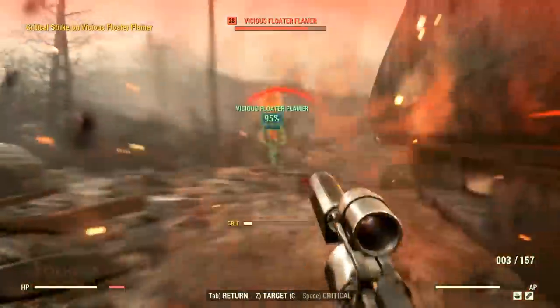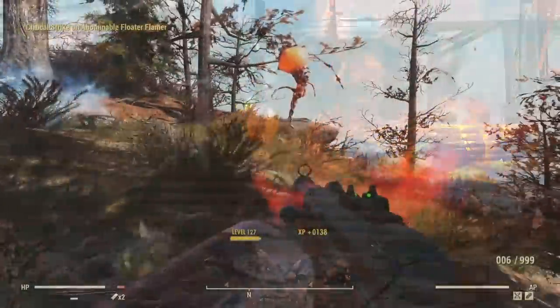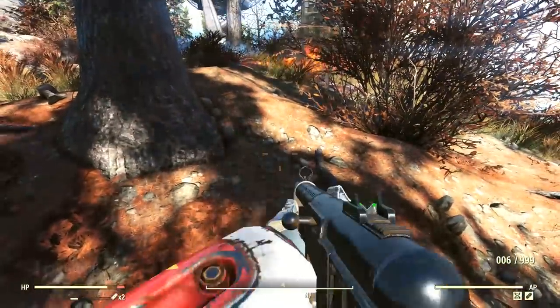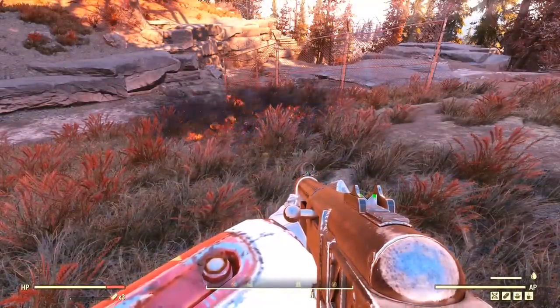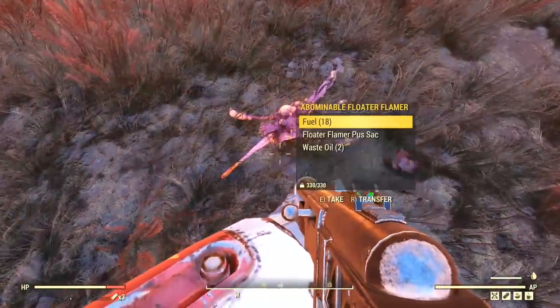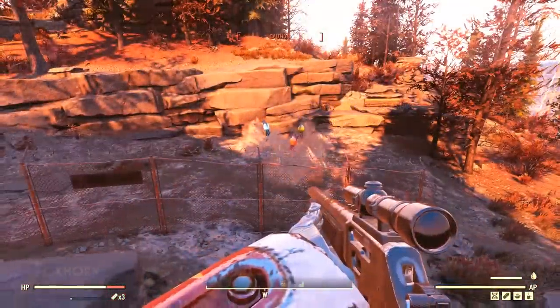And last there's the floater flamer. These glow bright orange and they have two different attacks: one is a long range fireball, and the other is a flamethrower for when we get too close. Upon death, these emit a huge inferno blast dealing damage to anyone in the area. All three of these area effect death blasts linger around the floater corpse for some time before finally dissipating, so we need to wait a bit before looting the bodies.